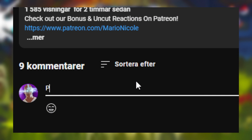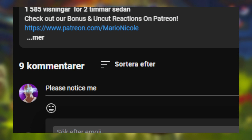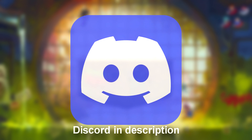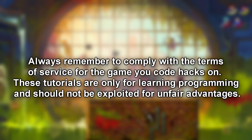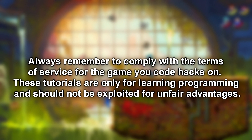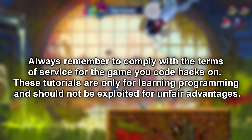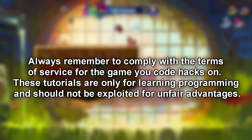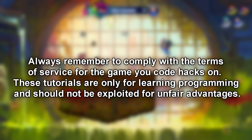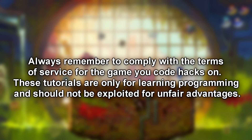Subscribe, like, or write a comment — I would love to hear the next feature you want me to cover. You can also find the Discord server in the description. But remember, comply with the terms of service for the game you're coding hacks on. Many games permit it and it's essential to respect their guidelines. All Swede C Sharp tutorials are designed with multiplayer disabled, and this tutorial will precisely demonstrate how to achieve that. Now enjoy this tutorial.